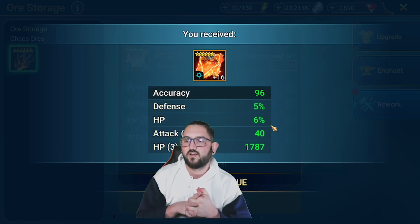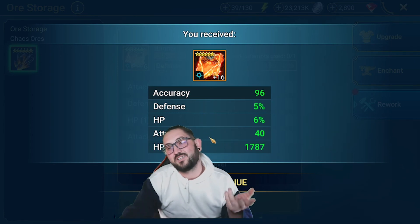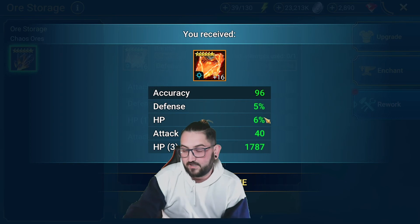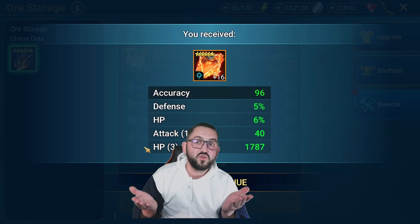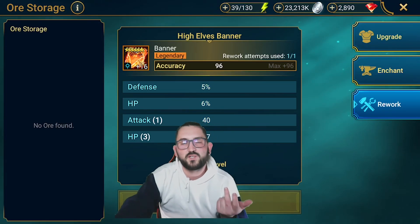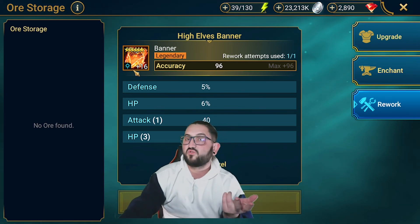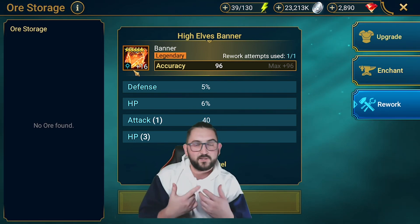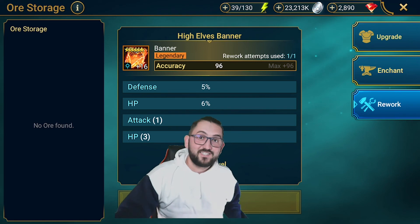Okay, we got accuracy, defense, HP, attack, and triple flat HP. So like I said, this one sucks. This is an example of how it can be a bad outcome. Triple flat HP with no speed - I have no idea if I'd ever use this on anybody. Previously it had defense with triple attack percent. I could have used it for High Elves - reaction is something you care for in plat, and even in gold 3/gold 4 it can be useful for 3v3 arena.